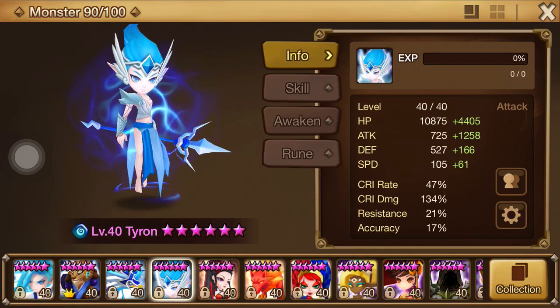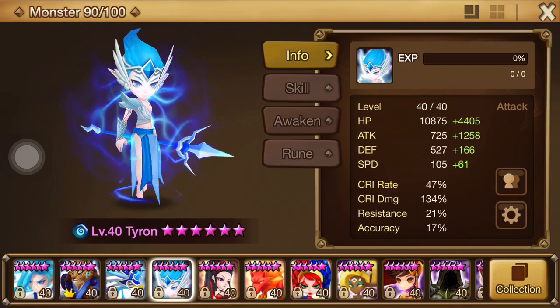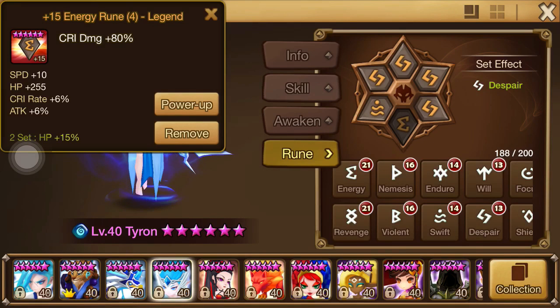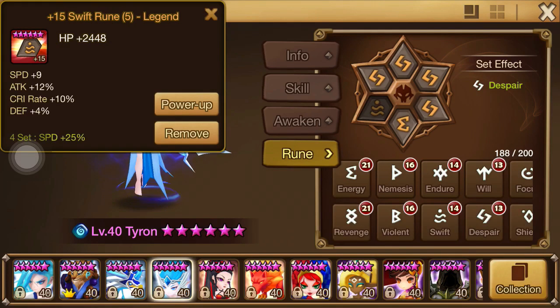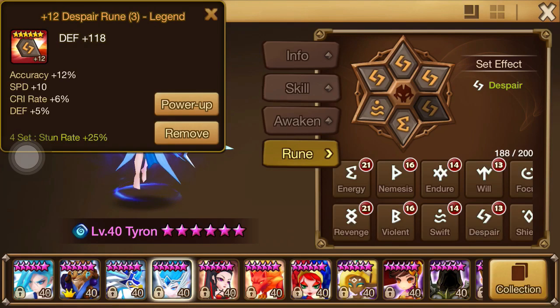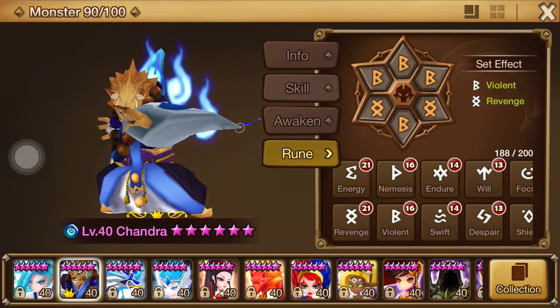Let's get into filler runes. As I stated, the top three substats for Tyron are speed, attack, and crit rate — that's what I went for. As far as filler runes go, the main rune could be a primary set rune or it could be a random type of rune that just has the perfect substats you need.